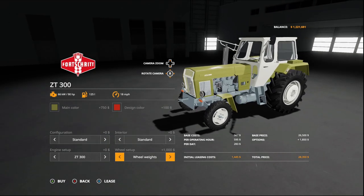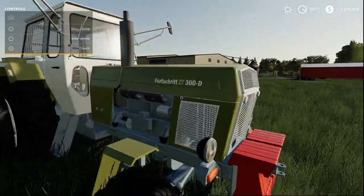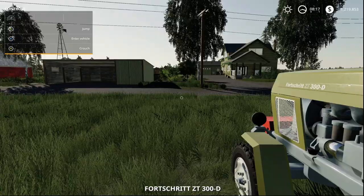Wheel setup includes standard, wheel weights, rear narrow twin wheels, and back to standard. Let's take a look at this one in game — it's a really nice looking tractor.